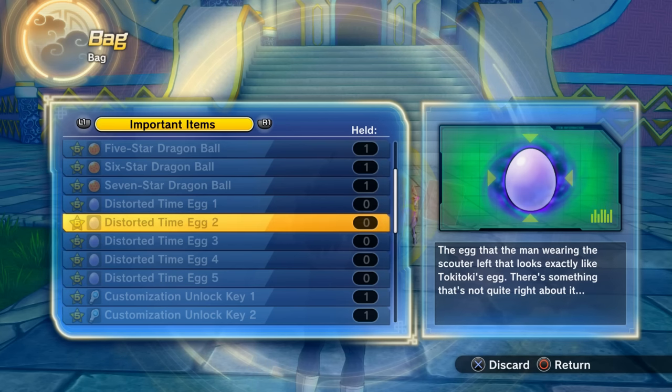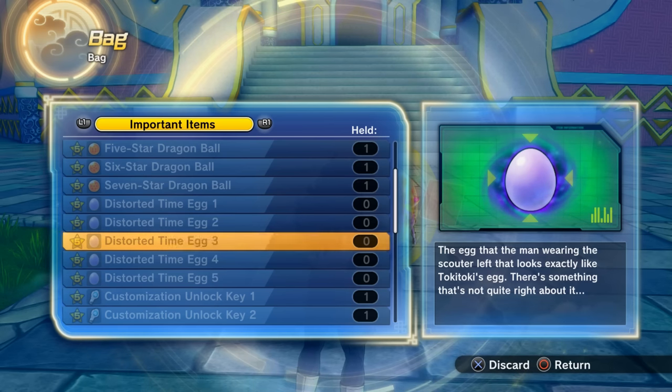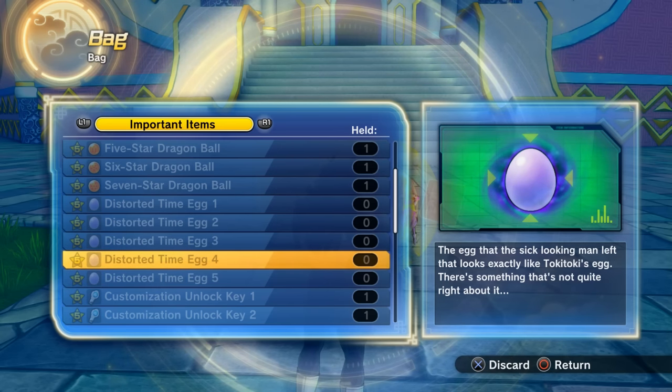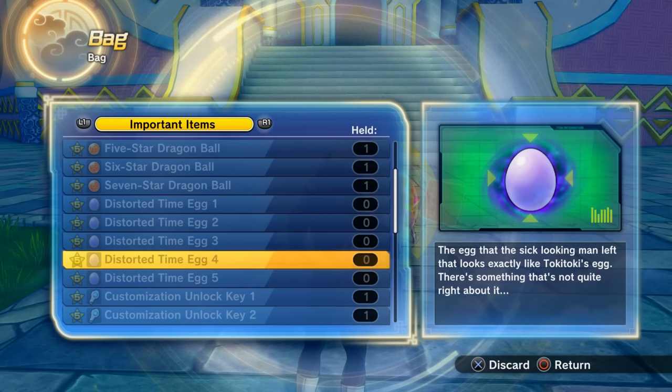For the Capsule Corp Time Rift Distorted Time Egg, talk to Bulma after finishing training with Vegeta. Note: this is separate from the Super Saiyan training for Saiyan characters. After completing the general training — available for any character — the 'You're Number One' achievement or trophy should pop. Then talk to Bulma and she'll give you the Capsule Corp Distorted Time Egg.